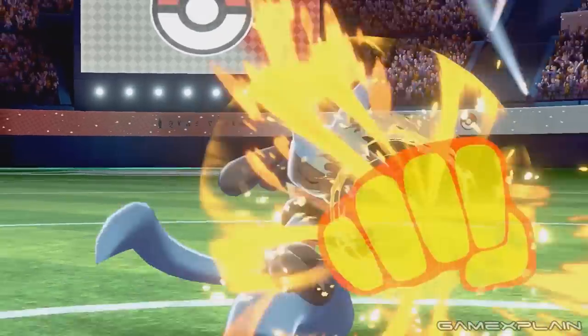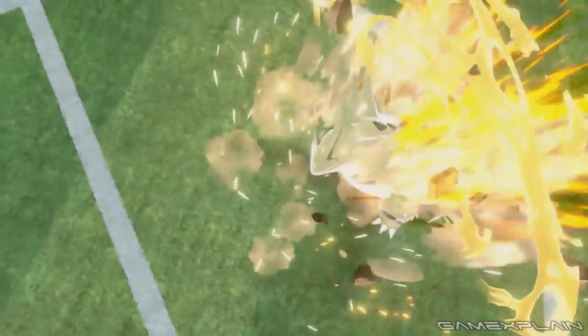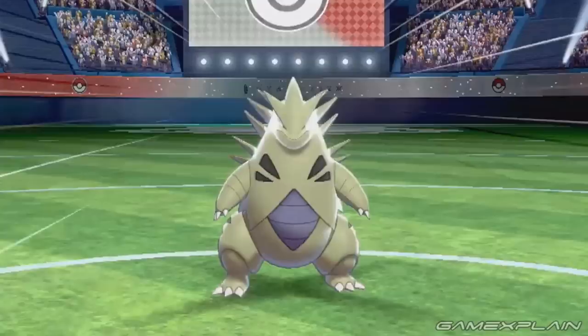During the trailer we see Lucario facing off against Tyranitar, which is a dual rock and dark type, in a stadium. That could mean that the battle is taking place here. However, there's a problem with that theory — Pupitar doesn't evolve into Tyranitar until level 55.